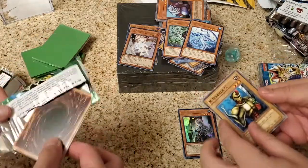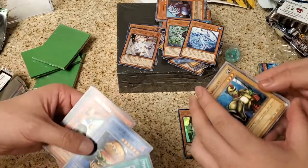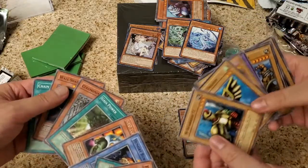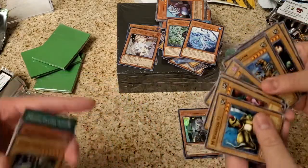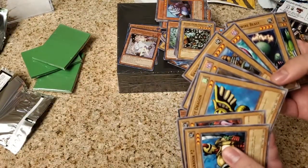You can get a holo - any holo. Let's go. UFO Turtle, Hungry Burger, Flower Wolf. Womp womp. Damn. For Yu-Gi-Oh it's kind of sus because you can definitely weigh these packs. Fairfield Company - I don't know, man.